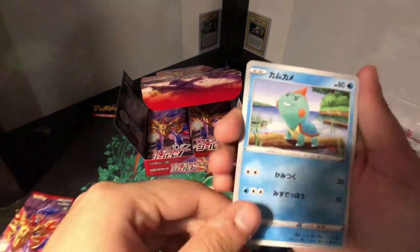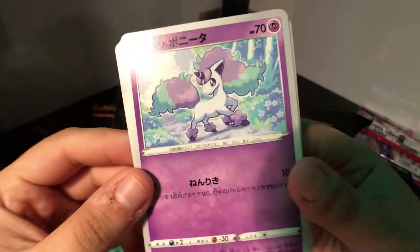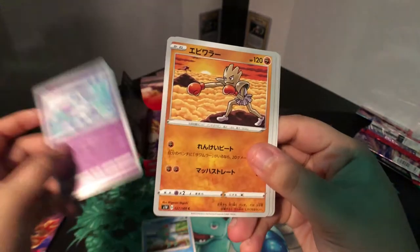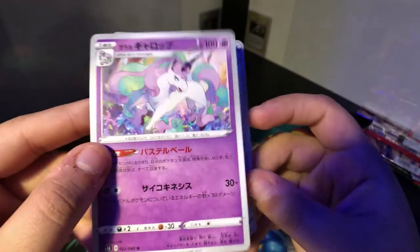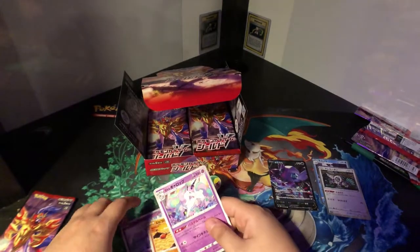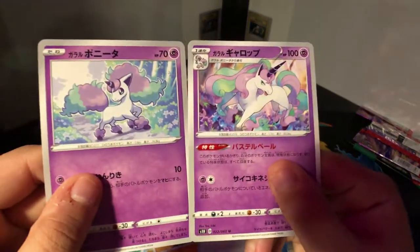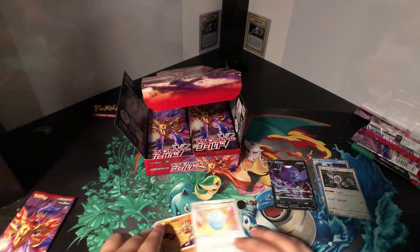A Choodle over here. This is cute — it's the Galarian Ponyta! I kind of want to sleeve these. And we got a Lucky Egg — I think that's what it is. These are really cute, though. Look at them. Might put these to the side, just cause I like the art.